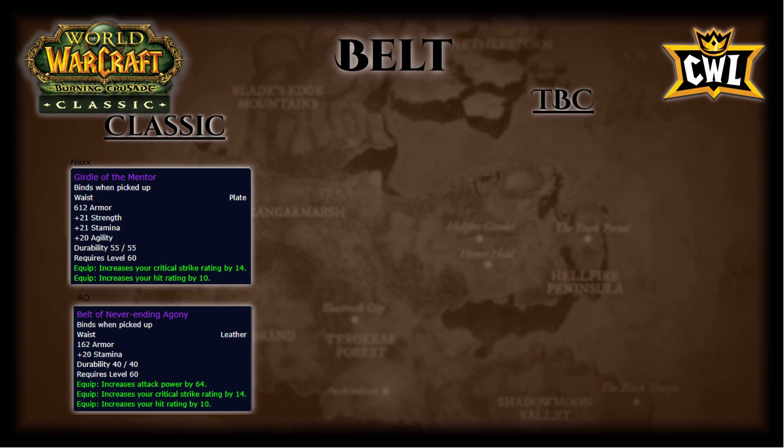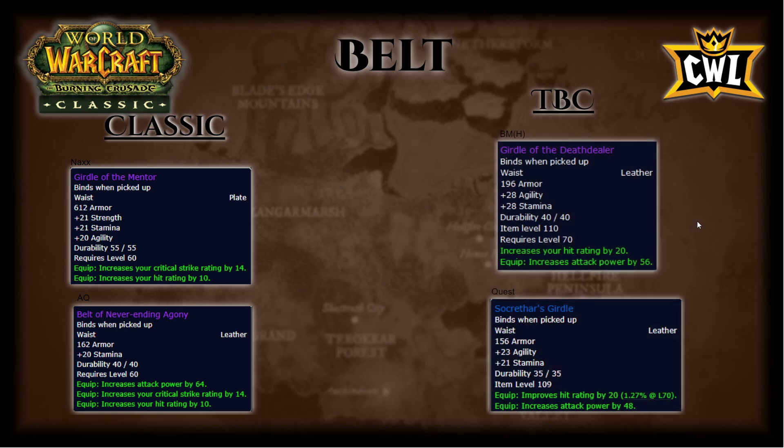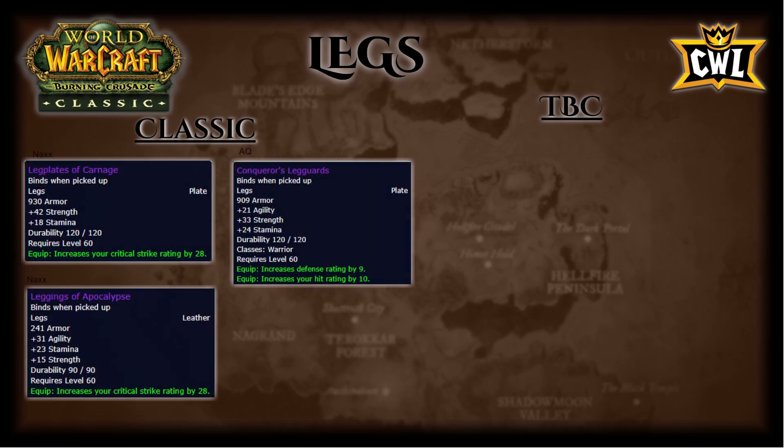Belts: out of Naxx, Girdle of the Mentor — 21 strength, 21 stam, 20 agi, 14 crit, 10 hit. AQ Belt of Never-Ending Agony — 20 stam, 64 AP, 14 crit, 10 hit. TBC side: BM Heroic Girdle of the Death Dealer — 28 agi, 28 stam, 20 hit, 56 AP. Quest belt Socrethar's Girdle — 23 agi, 21 stam, 20 hit, 48 AP. Girdle of the Mentor is massively insane — it's actually your pre-bis going into Karazhan. If you can't get it, use Belt of Never-Ending Agony until Girdle of the Death Dealer drops. If you have neither classic belt, do Socrethar's quest belt until you get Death Dealer.